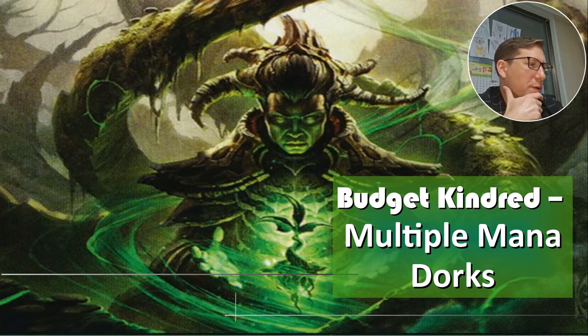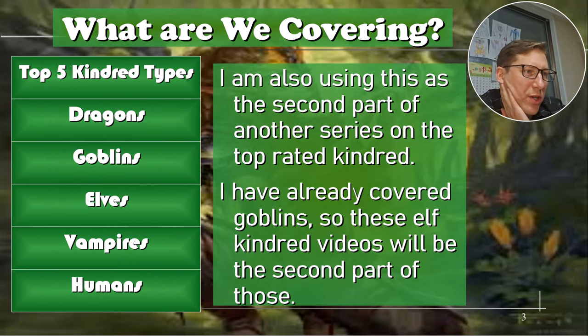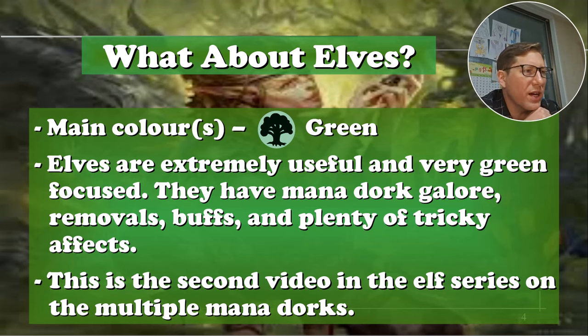We're covering exemplars — creatures with a high affinity with one color. We are on the last one: green for elf. I'm also doing the top five kindred types — at least what I think are the top five. Dragons, goblins, elves, vampires, humans. I've done goblins and I'm doing elves now, so dragons, vampires, and humans are coming up after that.